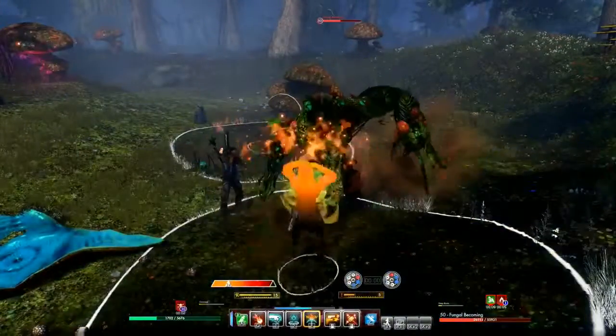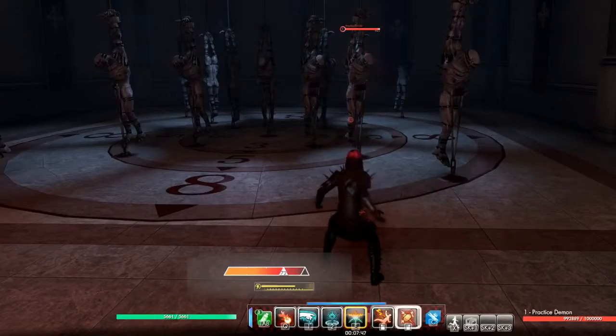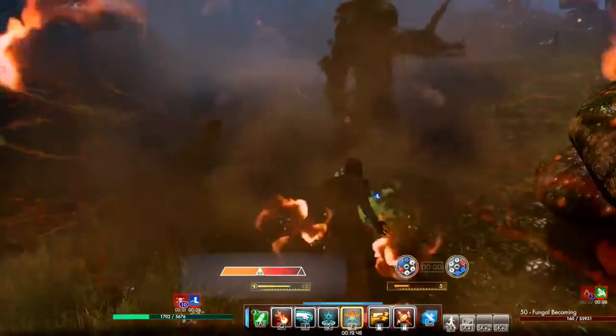Elemental magic lets you control the power of the elements. You generate heat as you use fire abilities and electrical abilities. The more heat you generate, the more powerful those abilities will become. They even start to look different. The trick is to use cold abilities in order to cool yourself down and make sure your character never overheats.